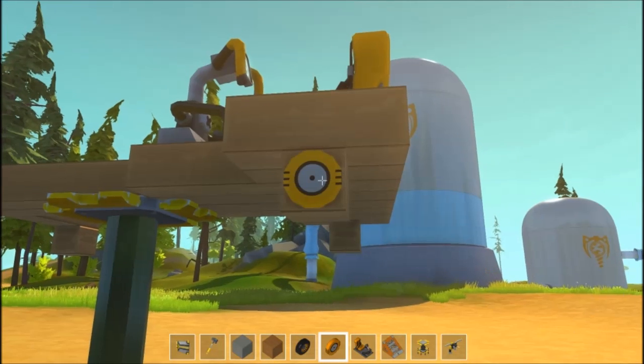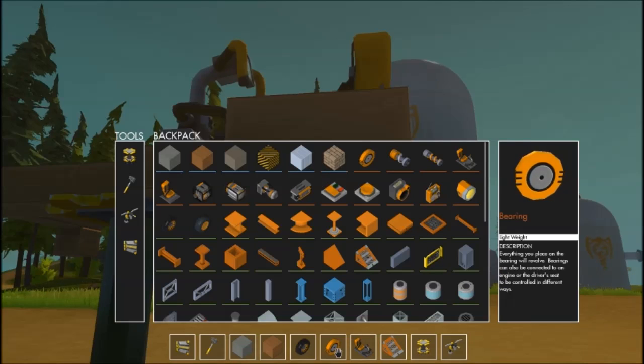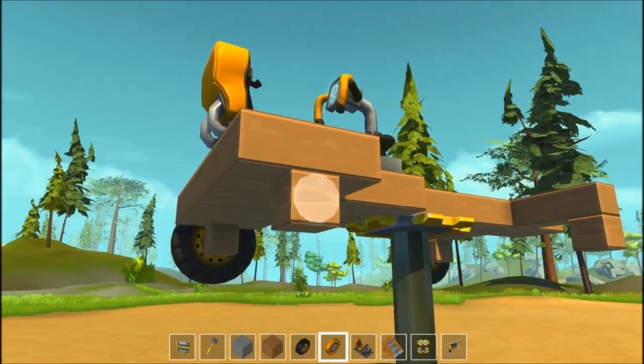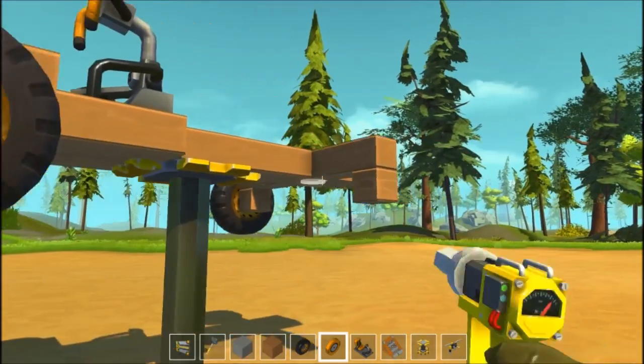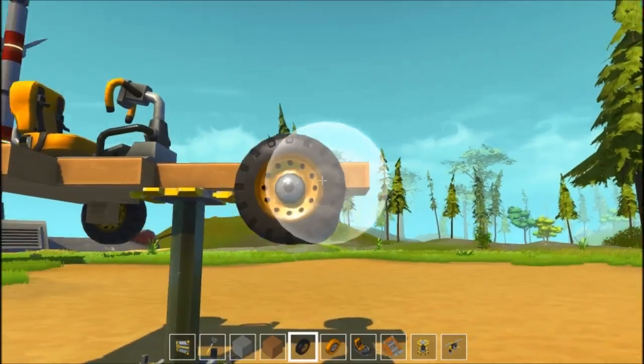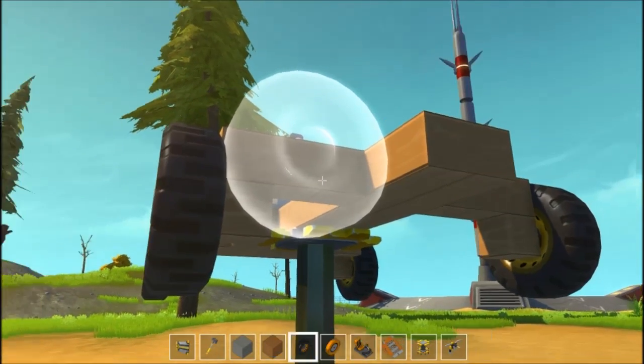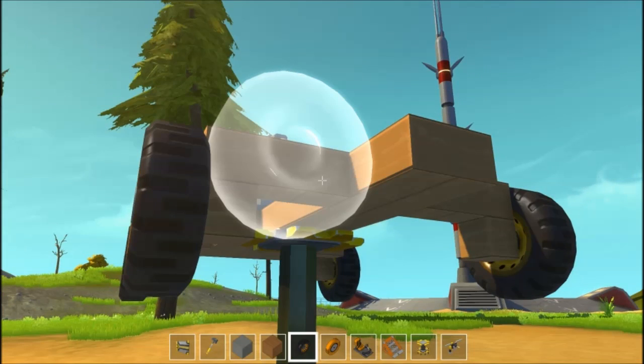Adding the wheels. These right here are actually called the bearings. Weirdly, you need to put those on before you put the wheels. You also need to use them for your steering column, which I actually forgot right here. I'll show you how to do that if I can remember.